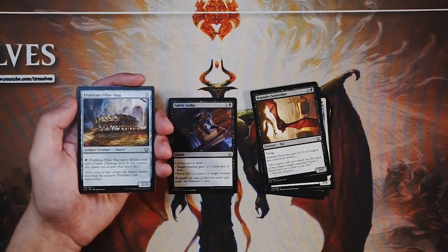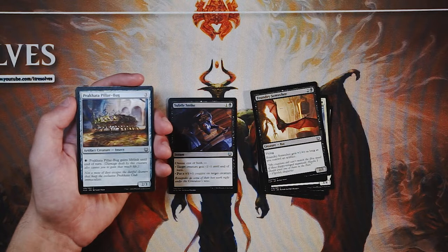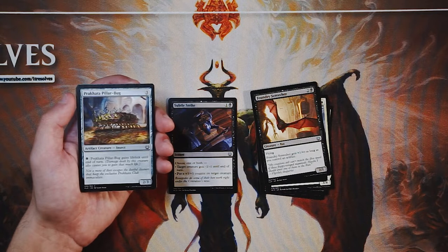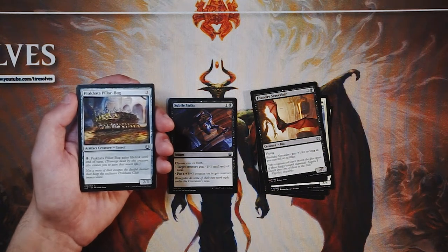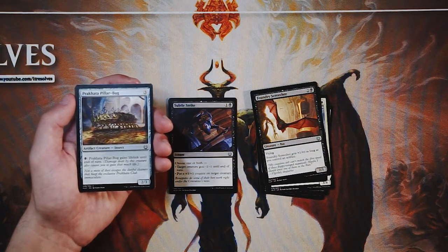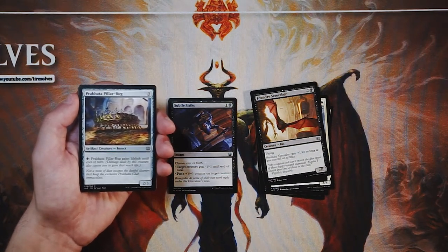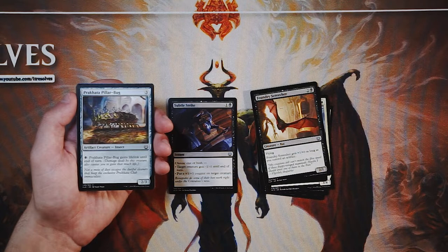Pereketa Pillar-Bug is a 2/3 for three mana artifact — pay one black and it gains lifelink until end of turn. If I'm not mistaken, I believe there was a full cycle of artifact creatures where you could pay a color and they'd get an ability focused on that color — this is the black one. They're fine but not amazing. You have to pay the mana to make them worth it, and I want a card to be okay on its own first. This is fine, but Subtle Strike seems better — I'll take removal over this any day.